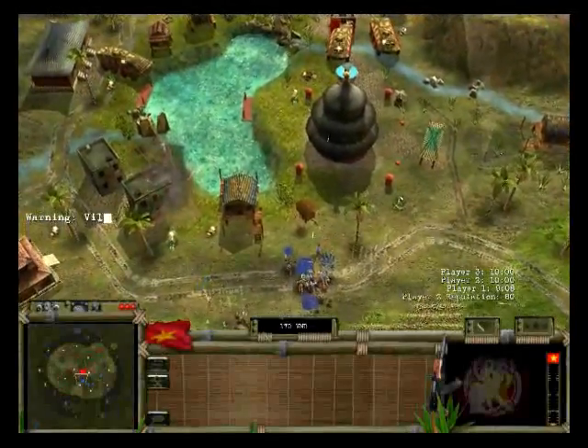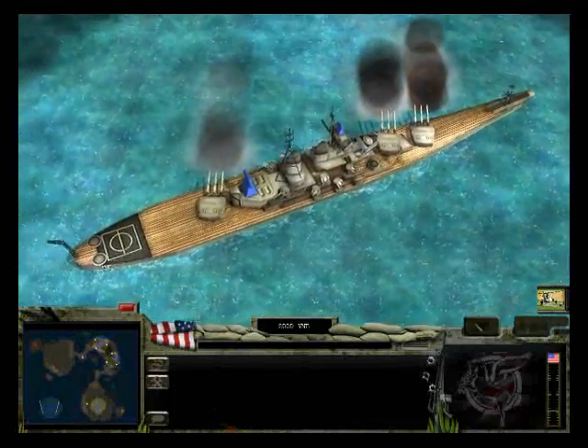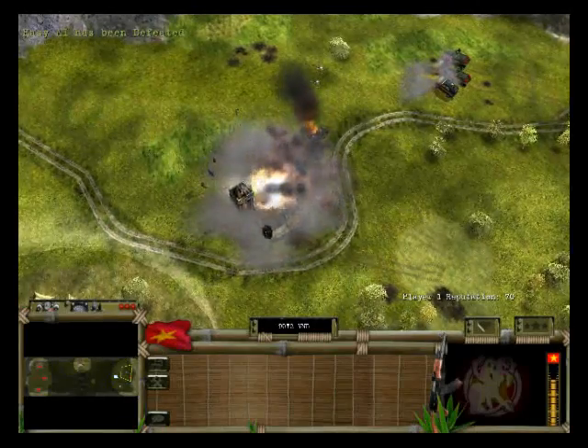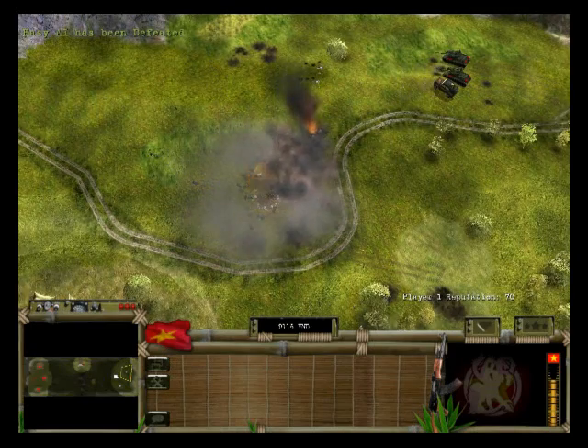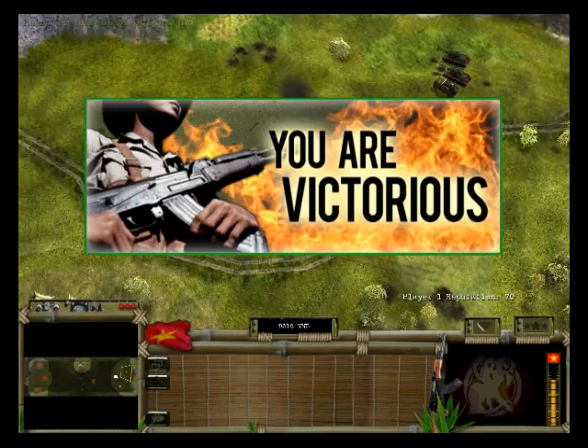Vietnam Glory Obscured has four game modes: Standard, Bombardment, King of the Hill, and Meat Grinder. In Standard gameplay, the objective is simple: to destroy all important enemy structures. This is the same as in Command and Conquer Generals Zero Hour.